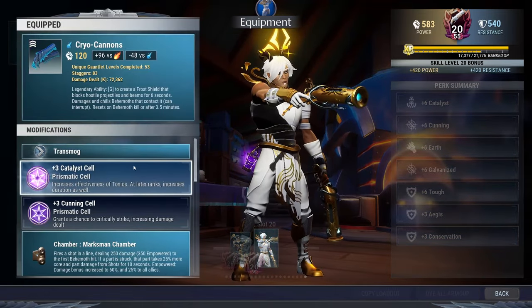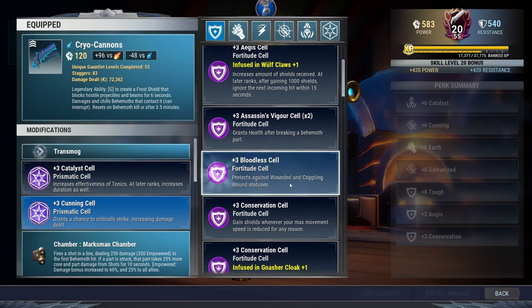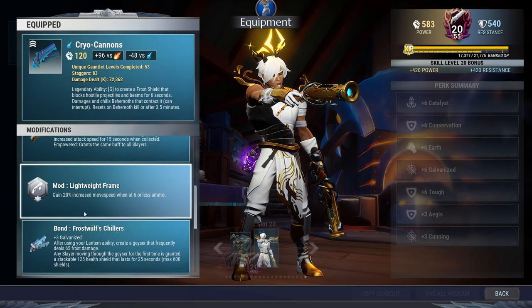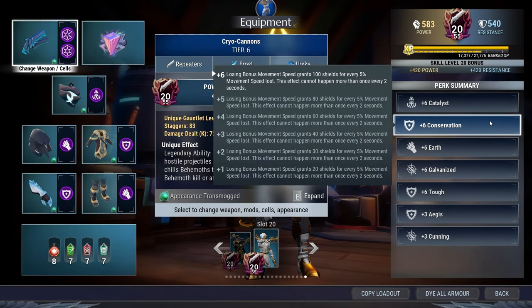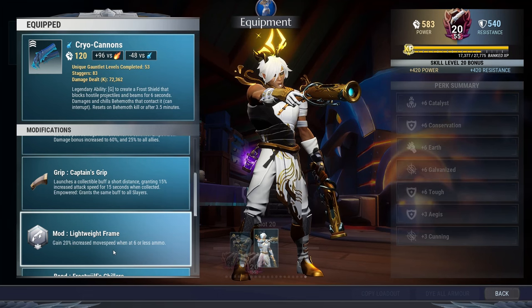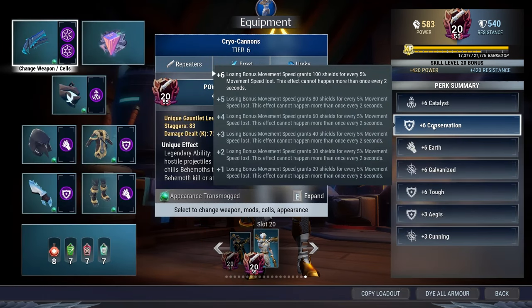Let's go over what is actually here. Crow Cannons with Catalyst — you can switch that out, probably for another Conservation. We got Marksman Chamber on; you can use whatever for this, it's just personal preference. Caton's Grip, then Lightweight Frame. Why Lightweight Frame? Isn't it like the worst mod for repeaters? It's close. But the reason is we have Conservation: losing bonus movement speed grants 100 shields for every 5% movement speed lost, and this effect cannot happen more than once every 2 seconds. What does Lightweight Frame do? Gain 20% increased move speed when at 6 or less ammo. So if you dump your whole magazine into a behemoth and reload, you will get Conservation to trigger every single time.